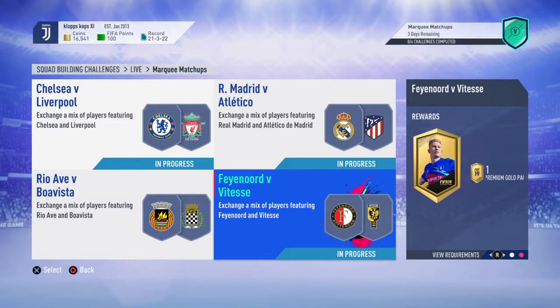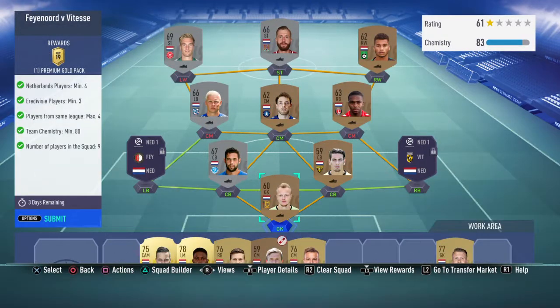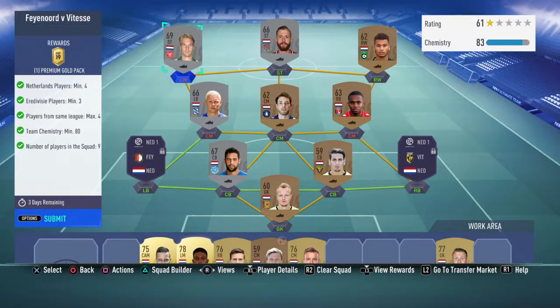It's a 7.5k pack, which is quite cheap. The requirements are: four Netherlands players, three from the Eredivisie, four players maximum from the same league, team chemistry minimum 18, and nine players in the squad. I'll show you how I've done this.